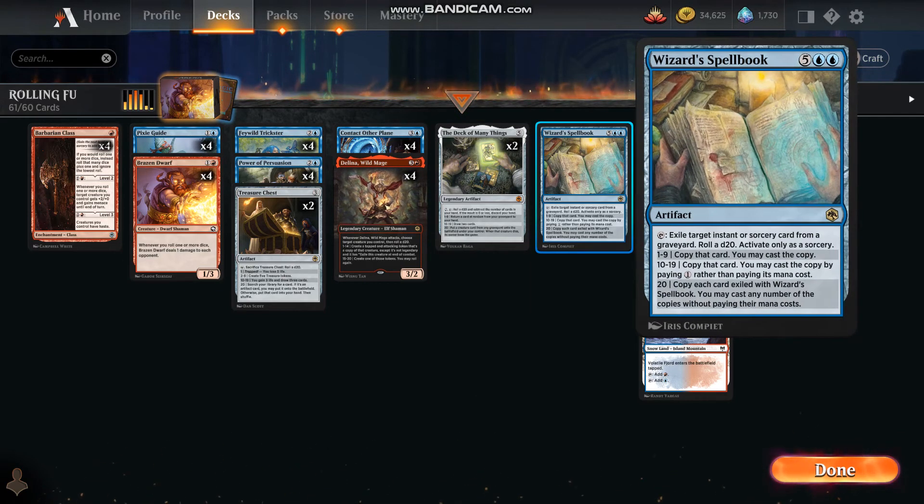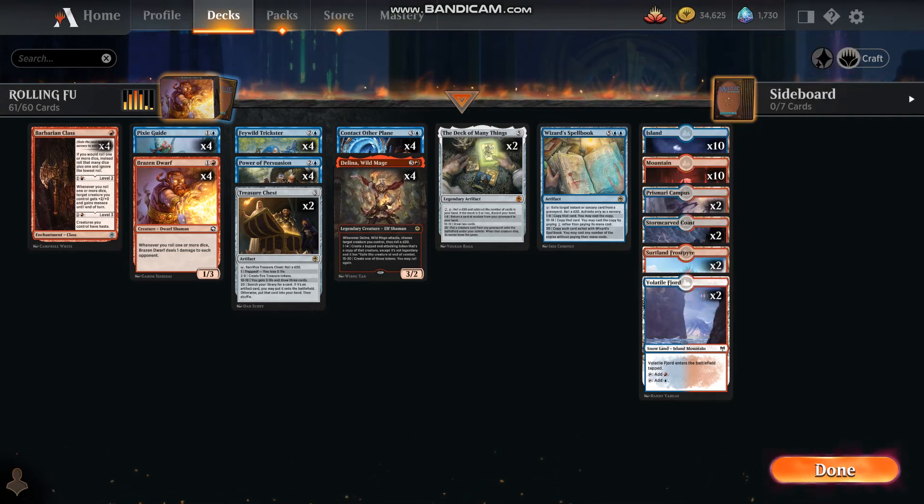This next card is pretty awesome once it comes out and you've got the mana. We exile an instant or sorcery card from a graveyard and roll a D20 — activate only as a sorcery. One through nine: copy that card and cast that copy. Ten through nineteen: copy that card and you may cast that copy by paying one colorless rather than its mana cost. Twenty: copy each card exiled with Wizard's Spellbook and you may cast any number of those copies without paying their mana cost.